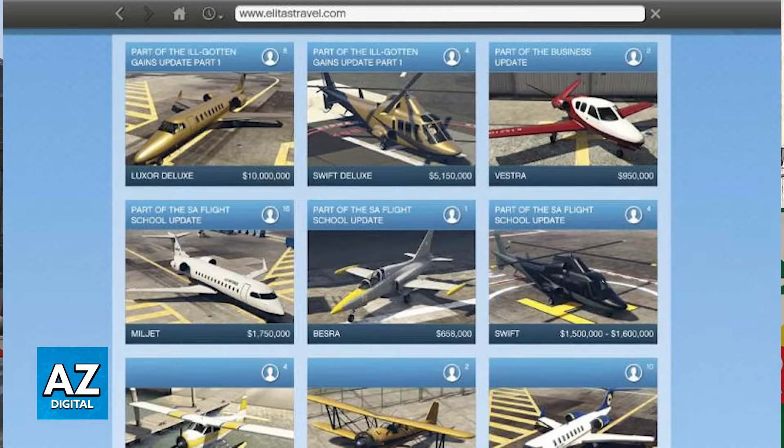It is going to allow airplanes and vehicles from Warstock Cash and Carry to be stored here. You will be able to enter here with Michael and Franklin, and you will be able to enter the airport tarmac without attracting a wanted level.